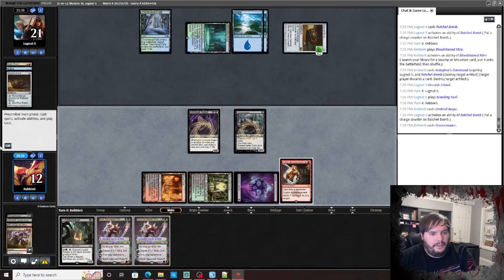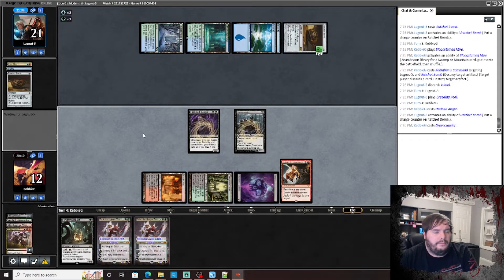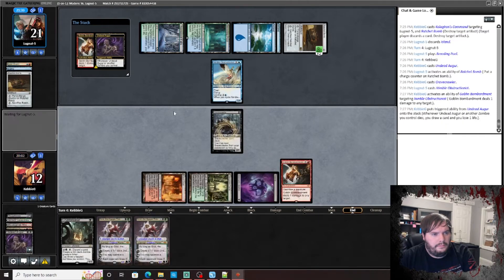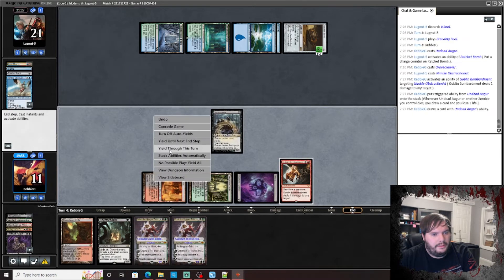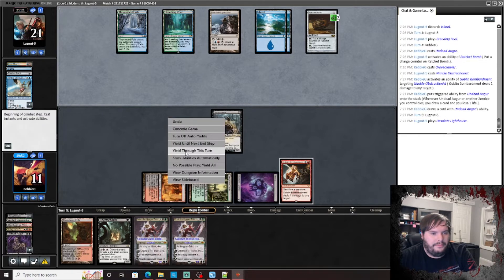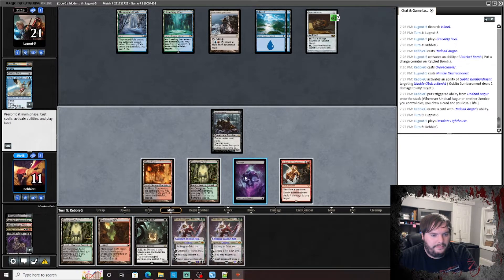Gravecrawler, pass the turn. Draw a card. Maybe I should have pinged him with that — whatever, doesn't matter. Basically trying to make it where him putting that on two was just not worth it. Play Crypt Breaker, just trying to get anything out of the opponent. Attack.